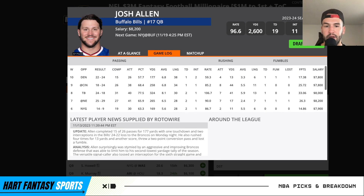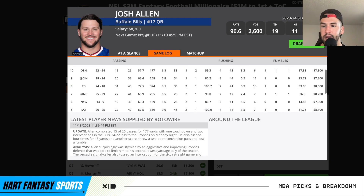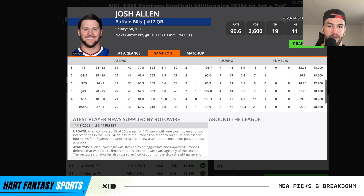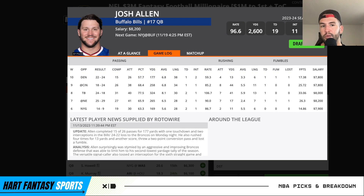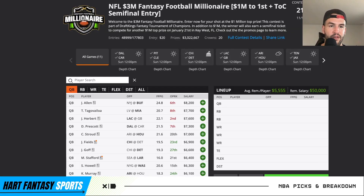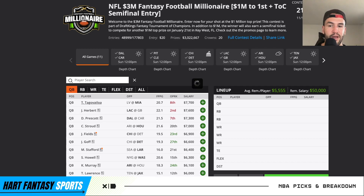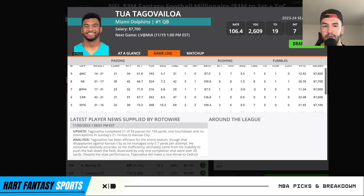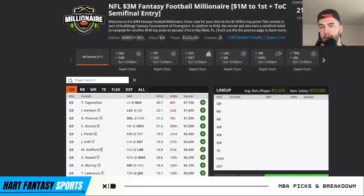Josh Allen is facing a tough Jets defense, but the offense goes through him — he has rushing touchdown upside and can throw for 300-plus yards. He is turnover prone, and they just got rid of their offensive coordinator, but it doesn't really affect Allen too much even against tough defenses. Tua is expected to put up a lot of points in that game; there's blowout risk, but if they're scoring, it's coming from Tua. Herbert playing at Green Bay should be a tough, probably cold game, but he's been really solid with huge upside games.